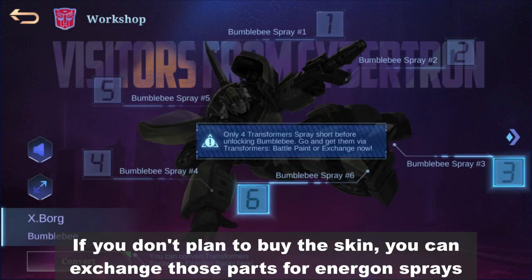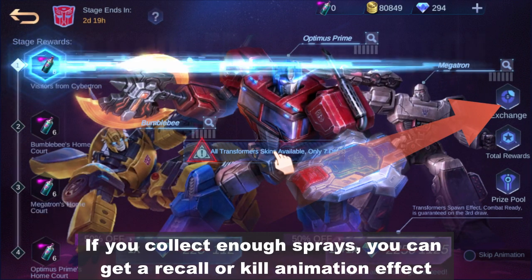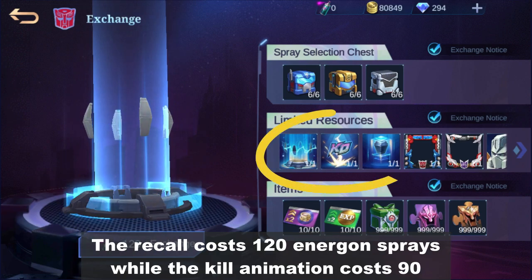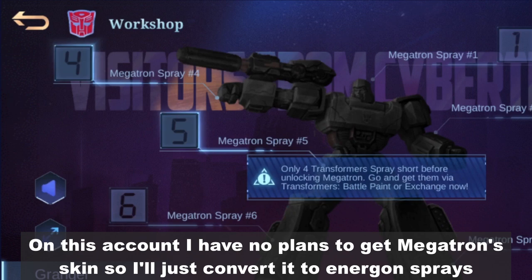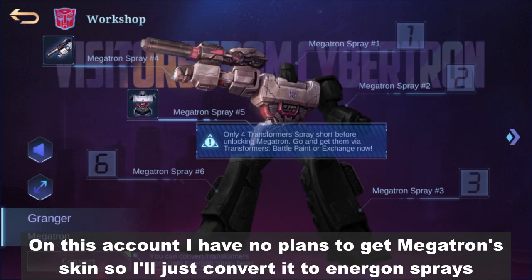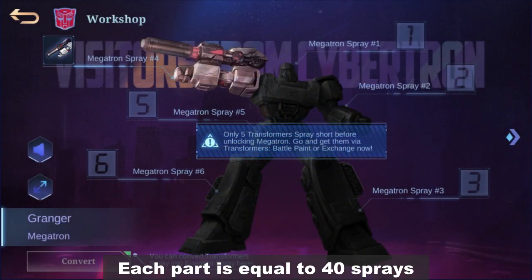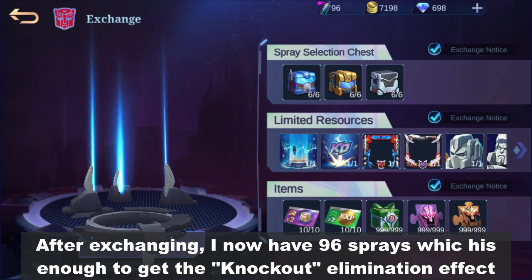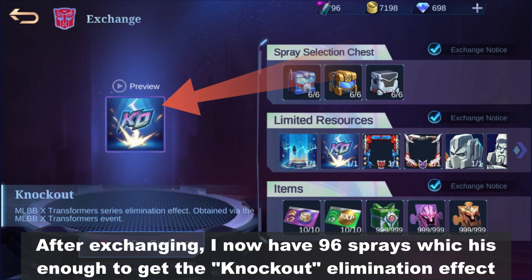If you don't plan to buy the skin, you can exchange those parts for Energon sprays. If you collect enough sprays, you can get a recall or kill animation effect. The recall costs 120 Energon sprays while the kill animation costs 90. On this account, I have no plans to get Megatron's skin so I'll just convert it to Energon sprays. Each part is equal to 40 sprays. After exchanging, I now have 96 sprays, which is enough to get the knockout elimination effect.